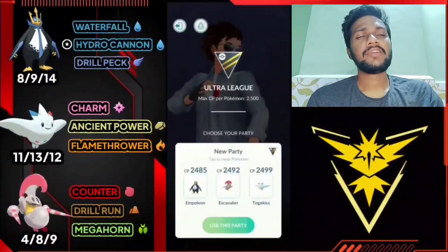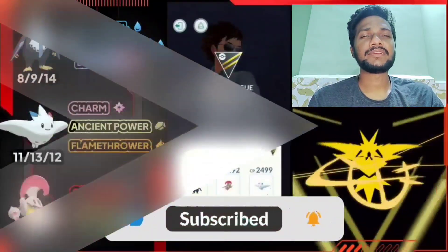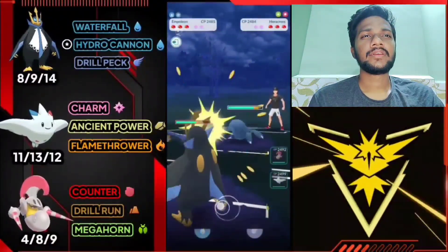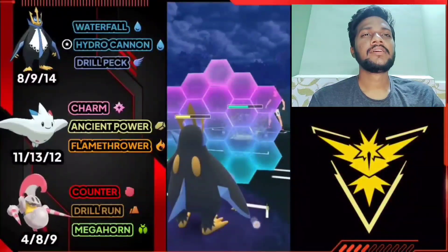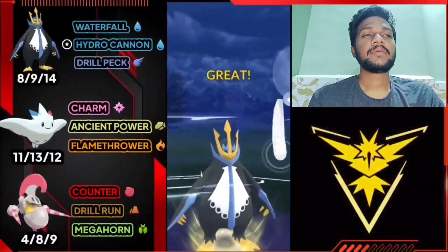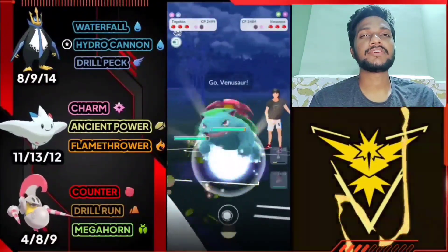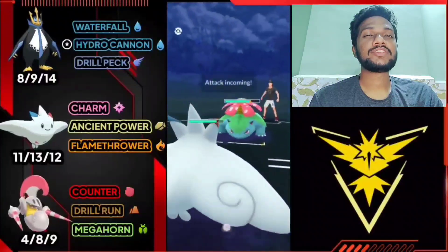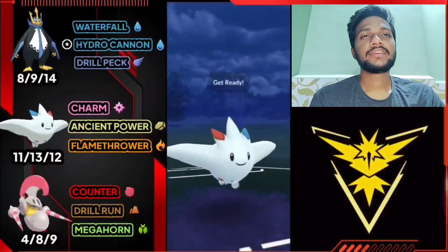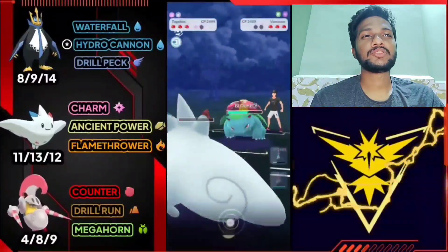If you're new to my channel please subscribe and watch till the end for all the amazing teams. Battle one with team three - Empoleon versus Heracross. It's a bad start because Heracross has Counter. Let's use Drill Peck which is super effective. If I don't use my shield Empoleon will be gone. Opponent used shield too so let's switch to Togekiss, farm with Charm, and opponent switched to Venusaur. I have only one charge move. I use Ancient Power and opponent used shield thinking I'd go for Flamethrower.